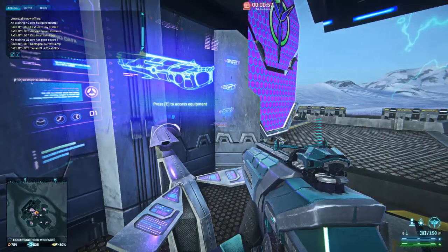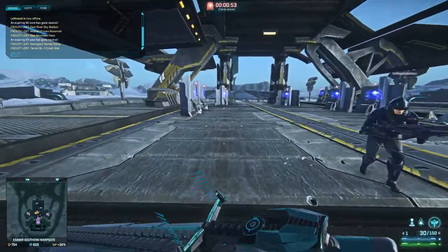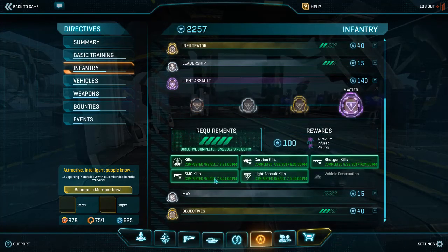That's pretty much the class itself. Next up are directives. I have them done but we can still go over a general guide. The directives include kills, carbine kills, shotgun kills, submachine gun kills, and light assault kills.